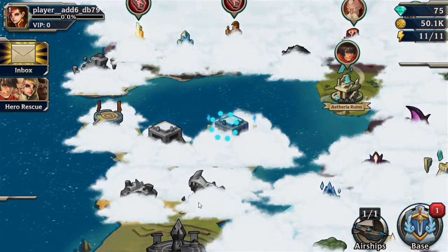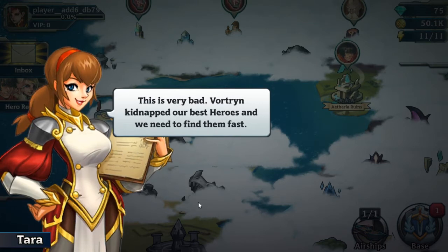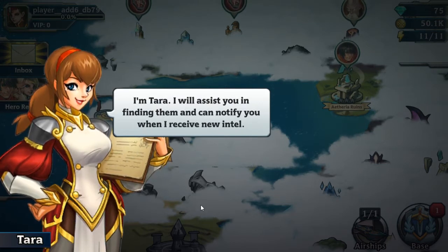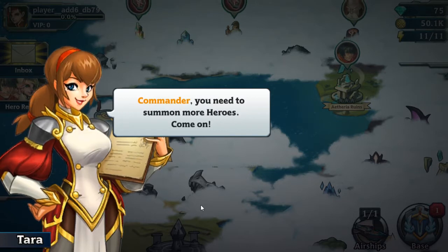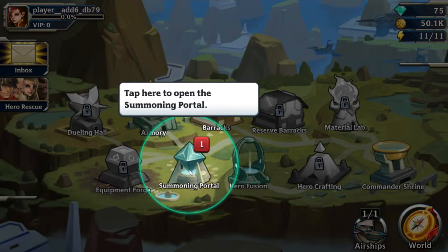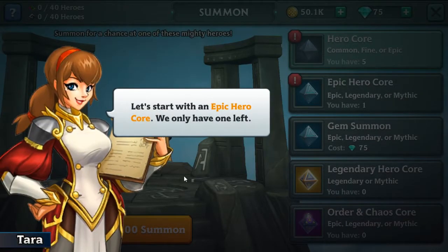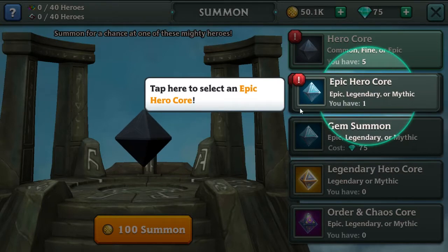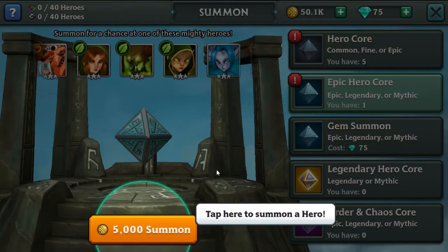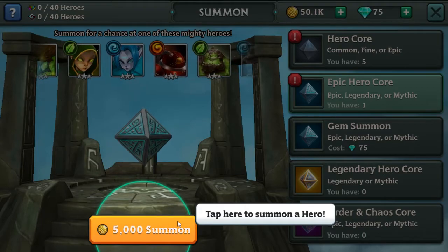Wait a minute. Is this the game where we actually succeeded without getting one-shotted? That's interesting. So we got a base, we're going straight into summons — just because they probably took all of our strong allies, like always. We had an epic one. So we're just going to get three-star. Noted.